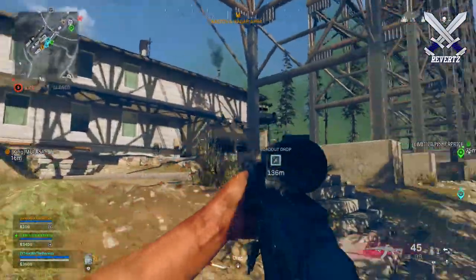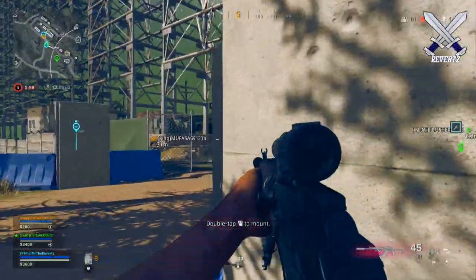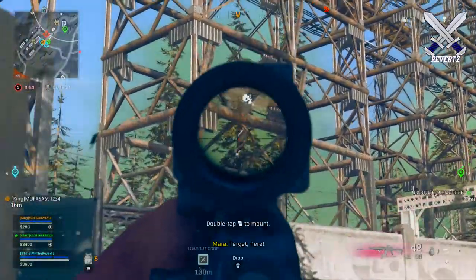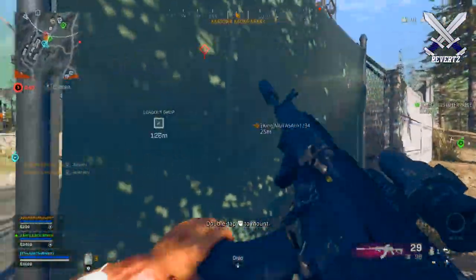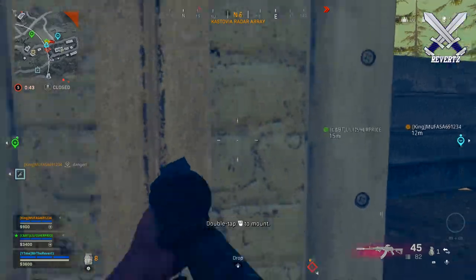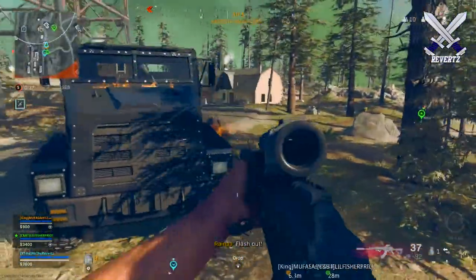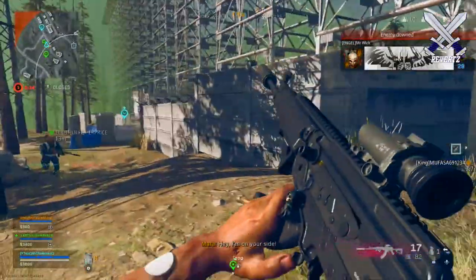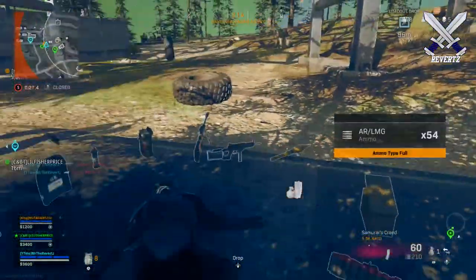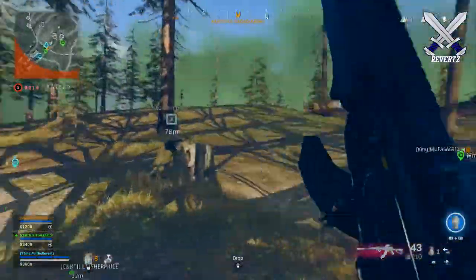These new points of interest are not permanent — they're limited-time changes to existing locations, refurbished to fit the 80s movie theme of Season 3 Reloaded. The challenges are only available in the downtown area of Verdansk and carry that 80s action movie theme. The three challenges that can be found inside the tower of the downtown district are: defuse a C4 explosive, stop an arms deal, and break into the vault in the plaza.